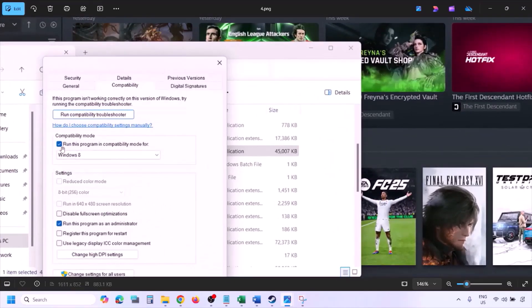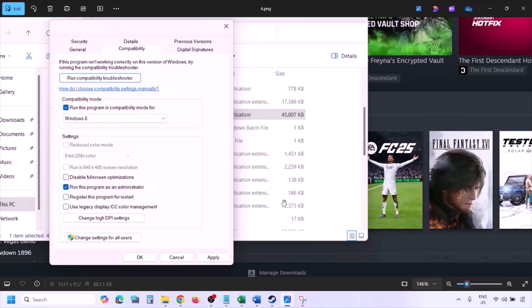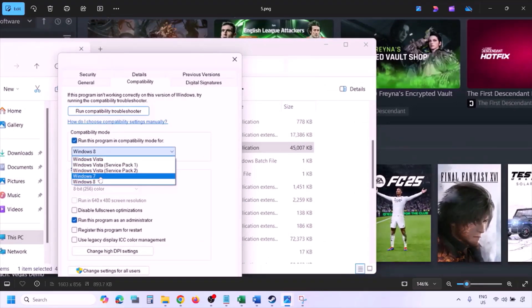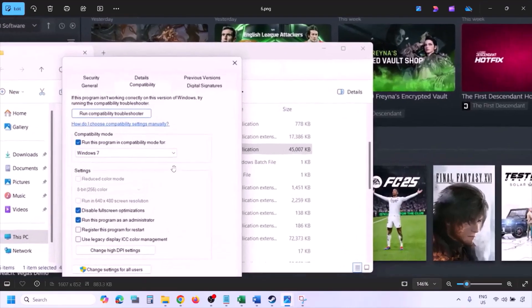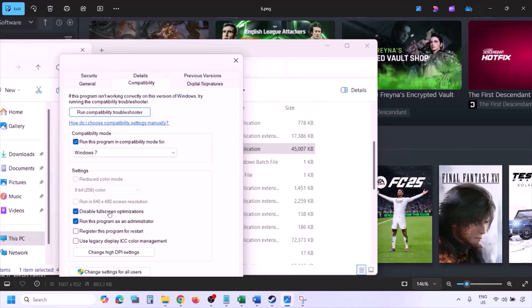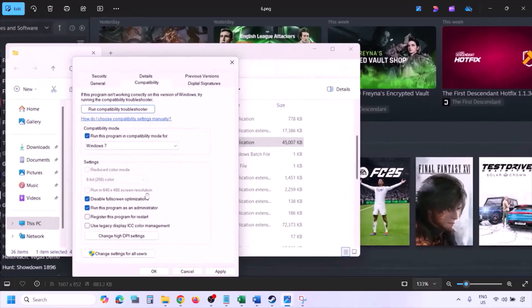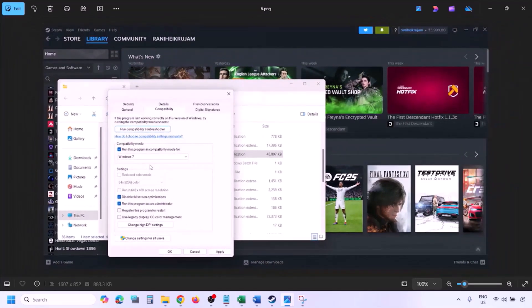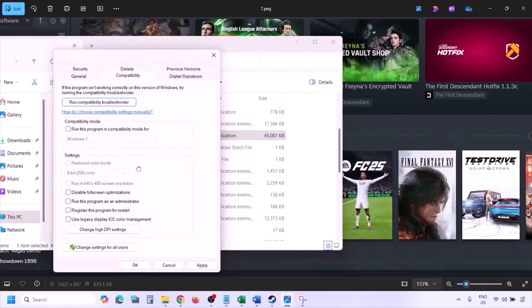Still not working? Put a check on the compatibility mode box and select Windows 8 from the dropdown, then hit Apply and click OK and launch the game. Still not working? Select Windows 7, hit Apply, click OK, and launch the game. Still not working? Put a check on 'Disable full screen optimization,' hit Apply, click OK, and launch the game. If all these options still don't work, uncheck all the boxes, hit Apply, and click OK.